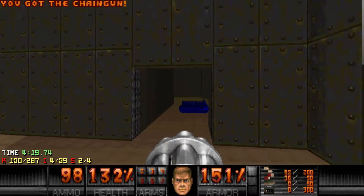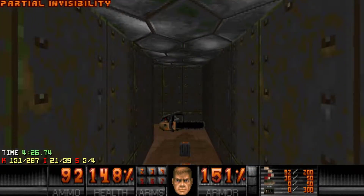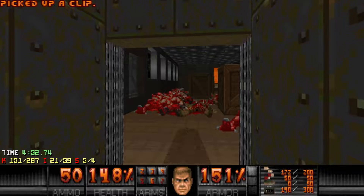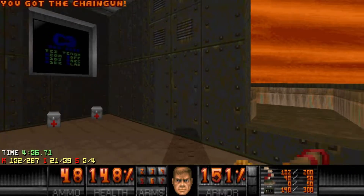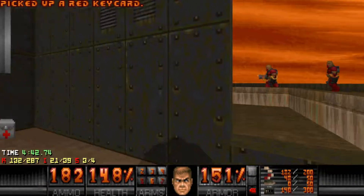Secret right here — this slightly offset wall has a soul sphere and a chainsaw. The main part is the plasma gun that I want; I don't really like the chainsaw so I don't grab it. Same with this wall, it's discolored but this one is not the secret. After grabbing the red key, a bunch of chaingunners just want to get out.